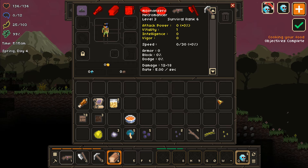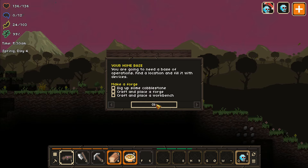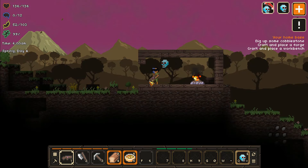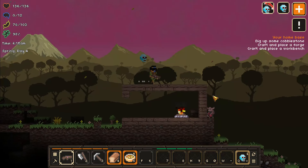You're going to need a base of operations — find a location and fill it with devices. Dig up some cobblestone, craft and place a forge, and place a workbench. You've learned to make torches, platforms, iron bars, workstations, and some blocks — good to know. Let's get all that going. That bread's nice and tasty. We'll handle these guys.